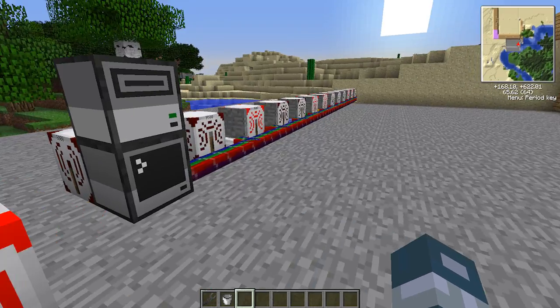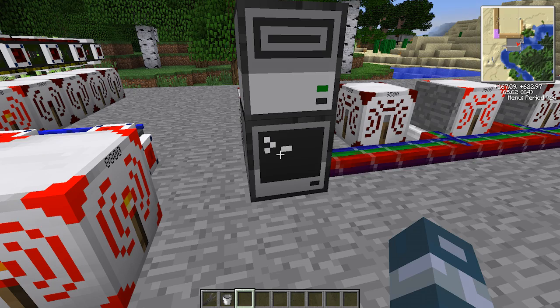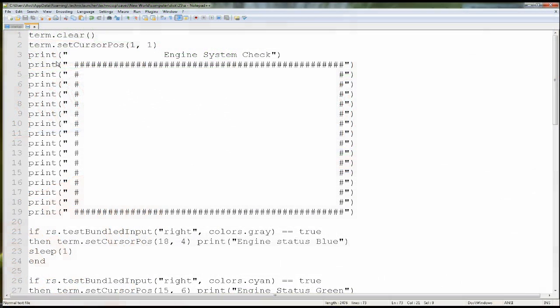And I'm going to show you the code for this computer right now. Alright guys, so now I'm in — not C++, not Notepad++ — and here's the code for the engine. Now there's a startup script before this which I've shown you guys before, and then it goes to a program.